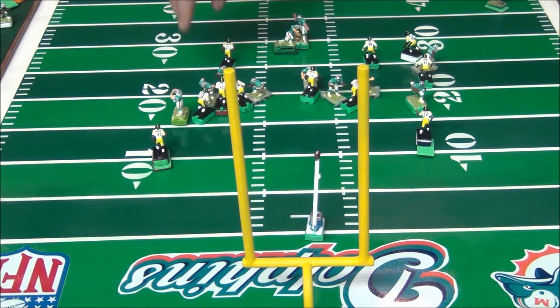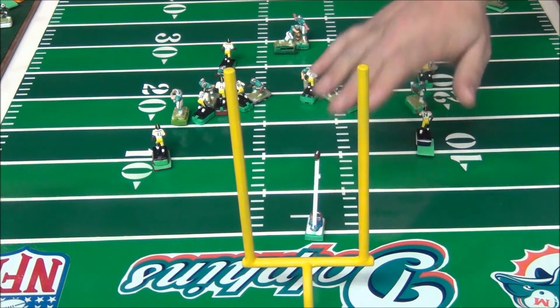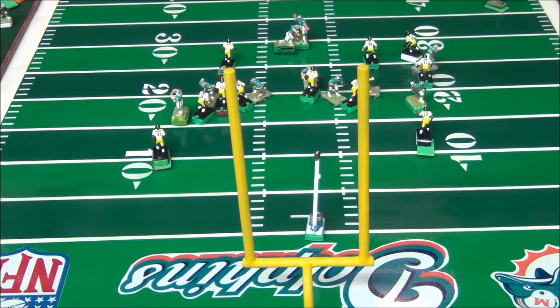If a guy wanted to, he could have lined up 11 guys on the line and tried to get the kick. But again, you run the risk of having a receiver wide open. In this case, the Dolphins are not faking the kick. Nobody hit a lineman, so basically we ignore everything here. The only thing we're concentrating on now is the football going through the uprights.